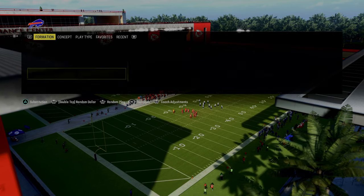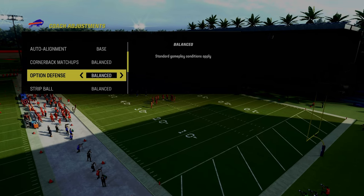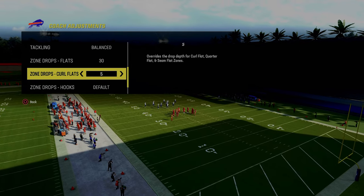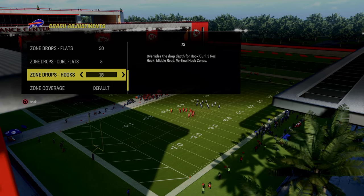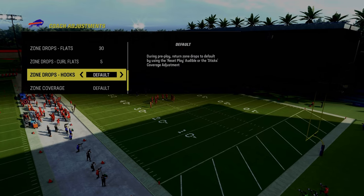We're going to go into our coaching adjustments. We have our auto flip off and our auto alignment on base. The most important thing we're going to do is put our flats on 30 and our curl flats on five. You can leave your hook curls on default, put them on five, or if you want them to play a little bit deeper, you can put them on 10 or 15. I like to just put them on default.